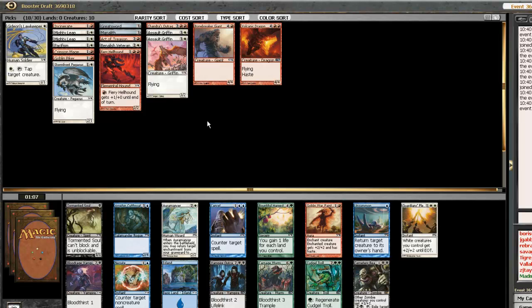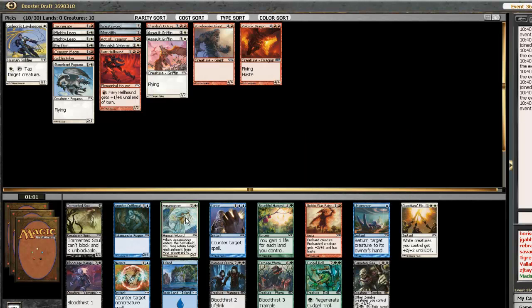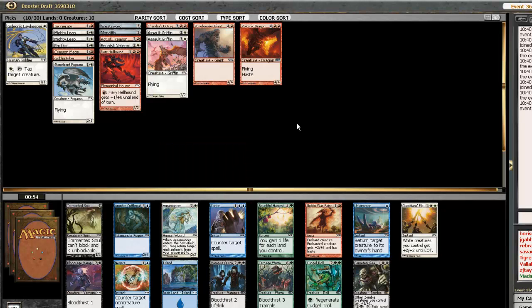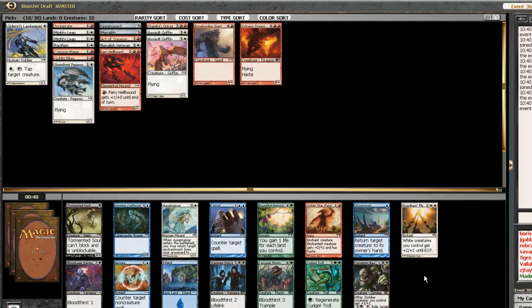This is a catastrophe — there's nothing red except for this War Paint, which is questionable, and the Auramancer which could get back a Pacifism if it gets bounced. All the stuff here is for other colors. Cemetery Reaper: other Zombies you control get +1/+1, and it can exile target creatures to make 2/2 black Zombie tokens. That's kind of a black bomb. I really hate drafting here.